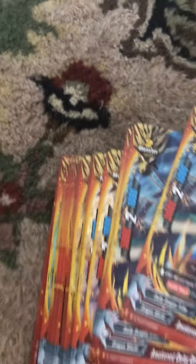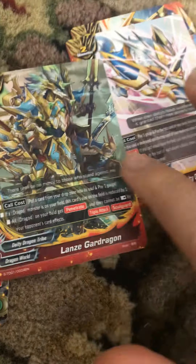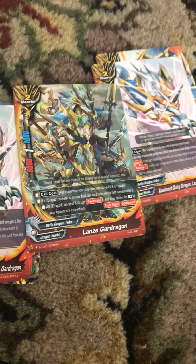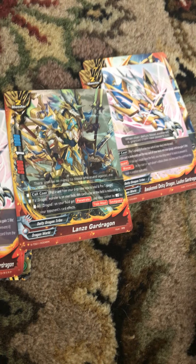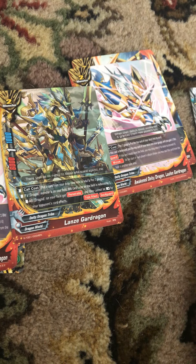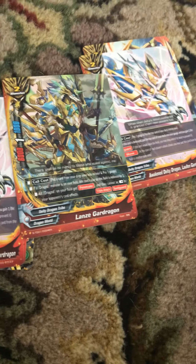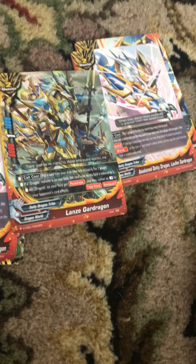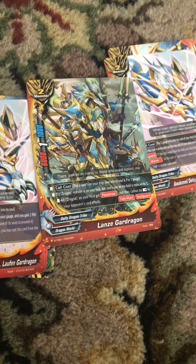Next we're going to have Wicked Dee Dee Dragon. His effect is: put a card from your drop zone into its soul, pay one gauge. If a drag god monster is on your field, reduce the size by one. All drag gods on your field get penetrate and they cannot be arrested by your opponent's card effects. Triple attack and soul guard.